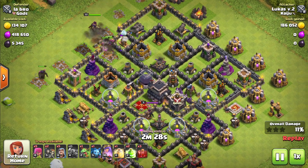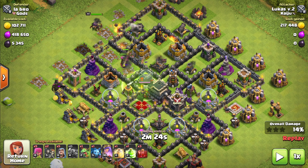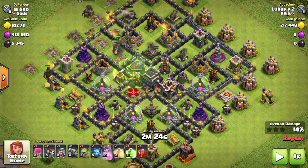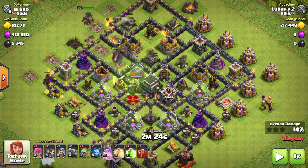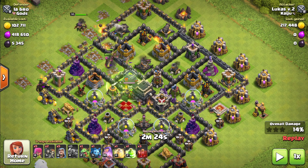Then the attack consists of releasing your army into one side of the area so they can go straight into the center. For that we use the jump spell, just like I did here. This will make the PEKKAs move into the center, clear the Town Hall, clear the X-Bows, and start clearing the defenses and structures around that area while the funneling happens on the outside.